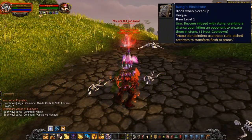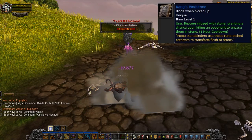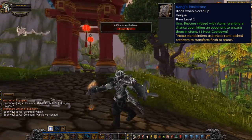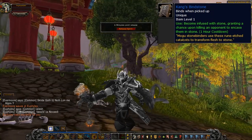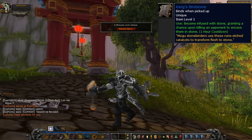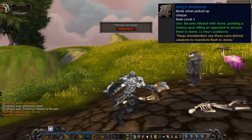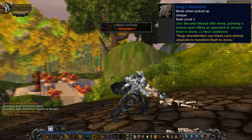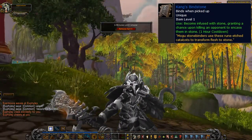We figured while we were there, we'd try out Kang's Bindstone. We weren't sure if this would actually work on a player — it just says 'an opponent' — but specifically it was a player, and bam: I'm encased in stone instead of dying. She claps excitedly as I'm stuck, still really way too happy about this. Maybe it's kind of humiliating, but I think I struck a good pose.